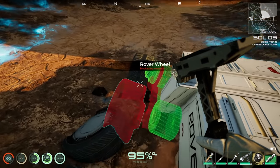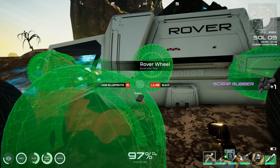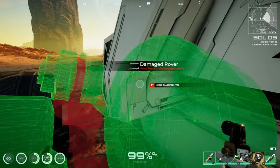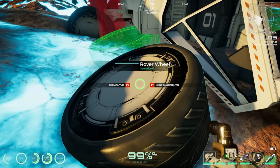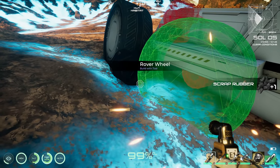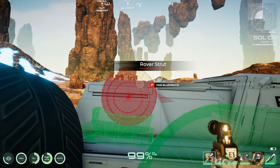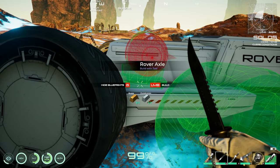Salvaging some of the wreckage to clear it out. One unit just needs a rubber circuit board and fuel cell. Another just needs a circuit board and derillium. Salvaging wrecked rover wheels and axles — getting some brass out of it.